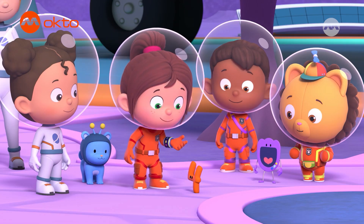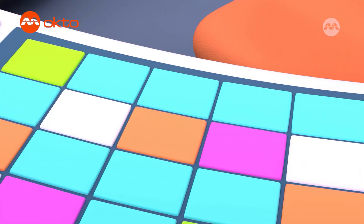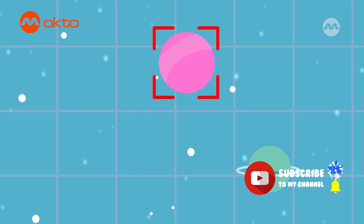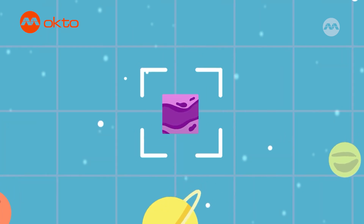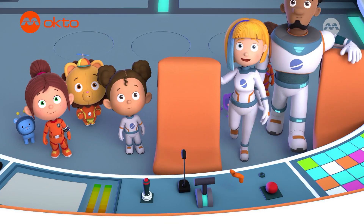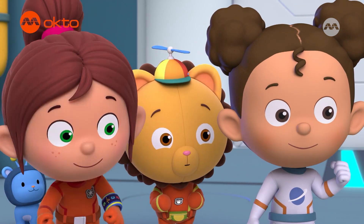There are supposed to be four square planets, and squares have four equal sides. I think Number Four can help us. Hi, Four. Can you help us find the missing planet? Follow Four, everyone. That must be it. Thanks, Four. Mission to find the missing square planet is a go. I love big space missions!